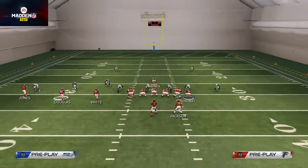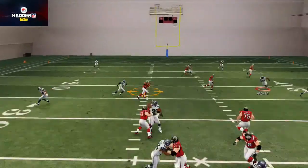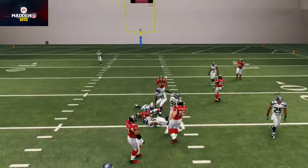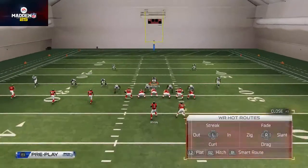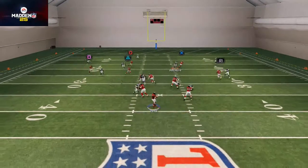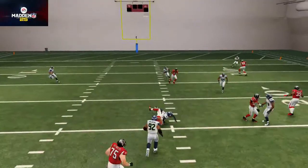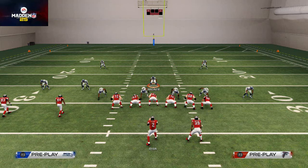It's a zone read based on where the defender chooses to go. Against cover two, the route underneath with Julio Jones is really good for beating that scheme — it's also decent against cover three, but in my opinion much better for cover two. Here you do see it beats cover three, but you get a catch tackle. That's how we like to use the Shotgun Trips Tight In against both man and zone coverage as our base play.